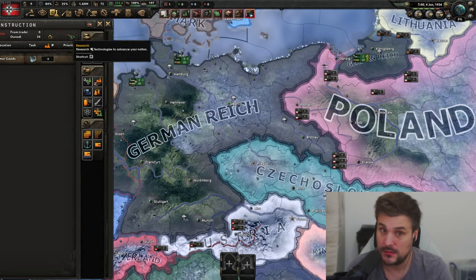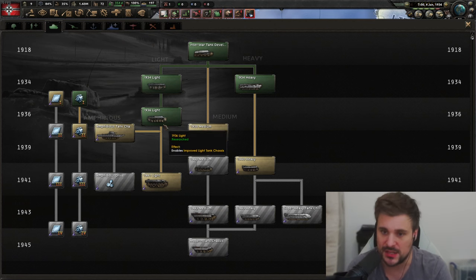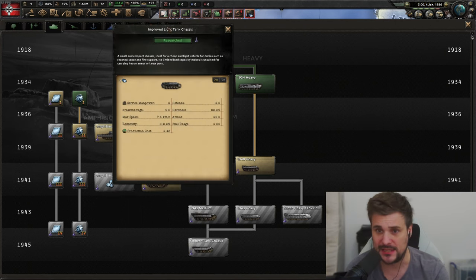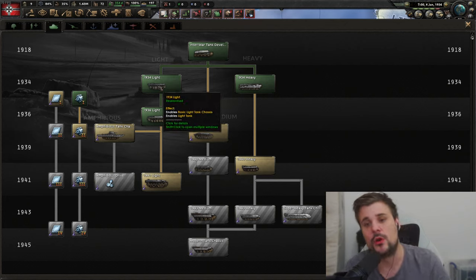So we've got loads of Panzer 1s — can we convert them to Panzer 2s? Well, no, actually we can't. It used to work where you could upgrade one variant to the next chassis using conversion — going from interwar to light tank 1, light tank 2, light tank 3. That feature was massively OP but has been completely stripped and removed from the game.